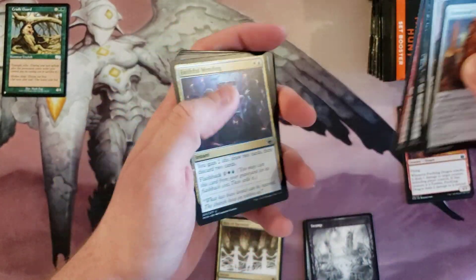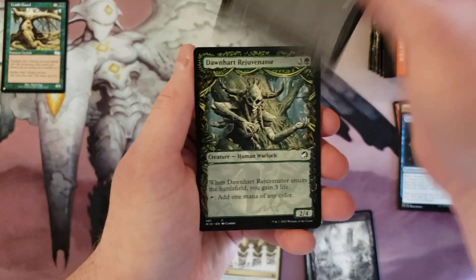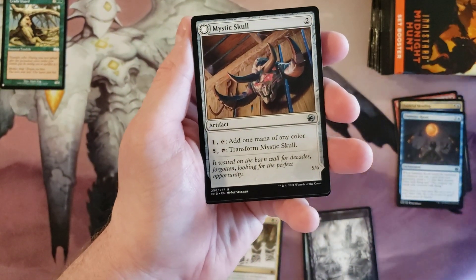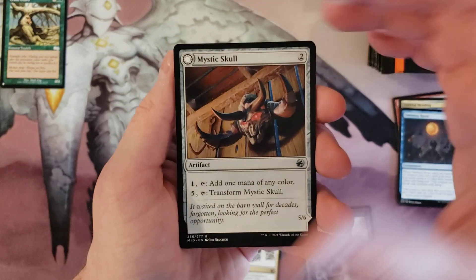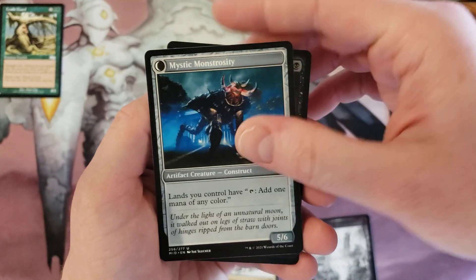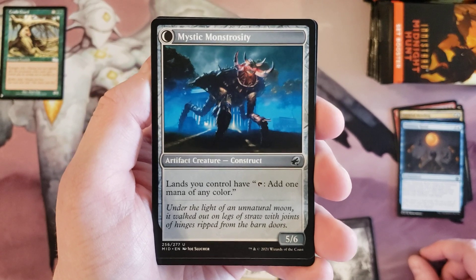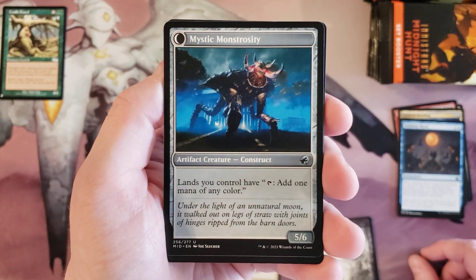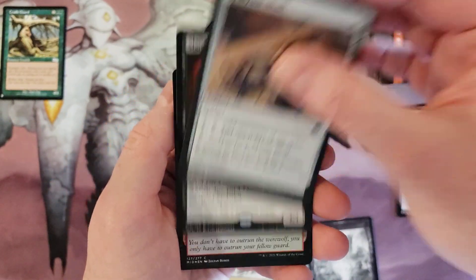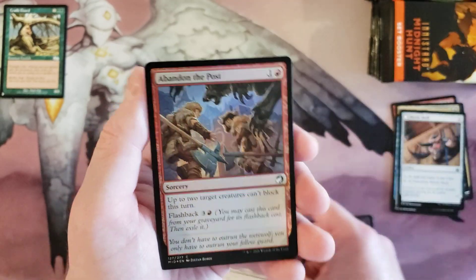People didn't play with it back then, but cool. Anyway, Faithful Mending, Ominous Roost, Mystic Skull — why does that seem kind of cool? Add one mana of any color, transform into Mystic Monstrosity. Lands you control have — obviously it's a creature so it can die quick. And Slaughter Specialist, vampire warrior.